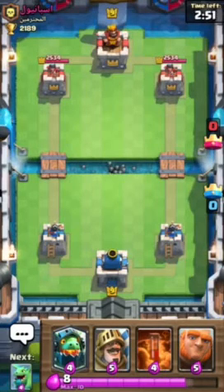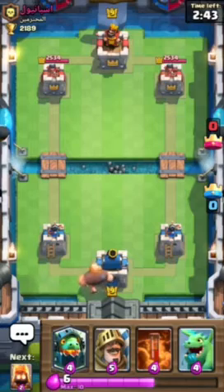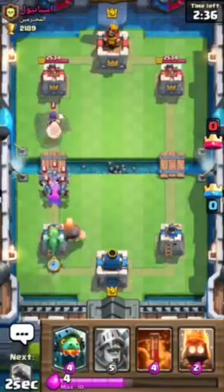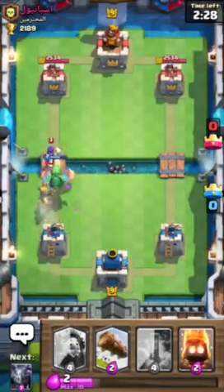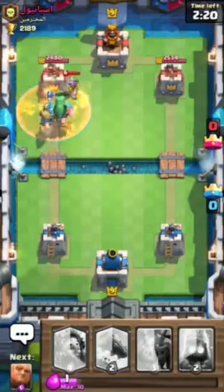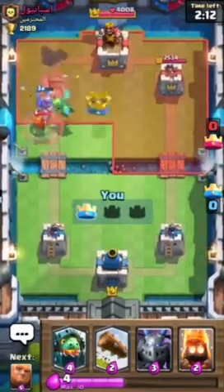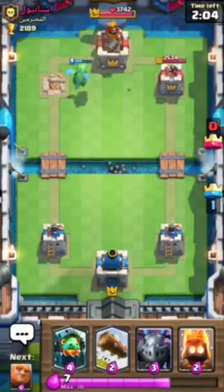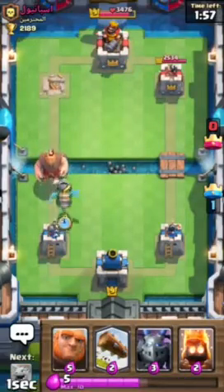This guy is at 2189 trophies — I have two thousand more trophies than him. I have no idea what arena that is. I'm going to go Giant in the back. Why would he do that? I think I'm playing a noob here. Prince is going in, I'm going to throw down the Poison — see if he throws a Skeleton Army, which would be hilarious. Prince is only level three but that doesn't matter. His cards are very under-leveled as well.